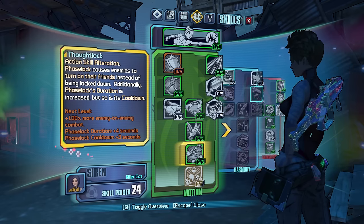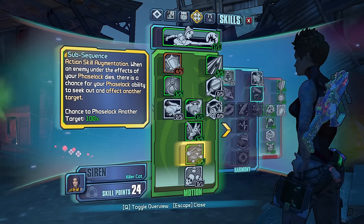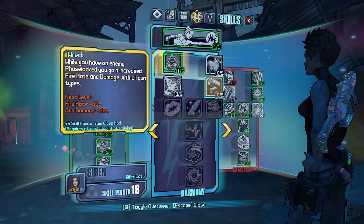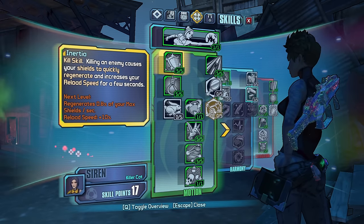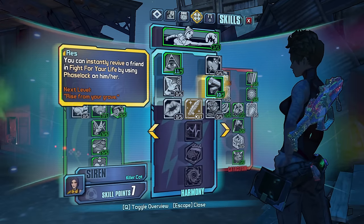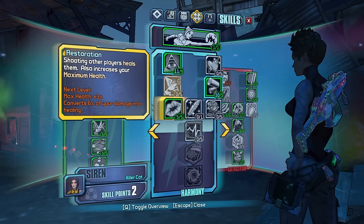I gotta make a decision about Thought Lock. Action skill alteration: phase lock causes enemies to turn on their friends instead of being locked down, and I have a chance to phase lock another target when an enemy under its effects dies. Yeah, let's take Thought Lock. Then take some skills that make us tankier. On enemy phase locked, you and your friends generate some health — I'll take it.